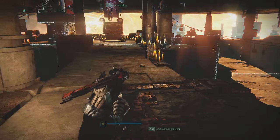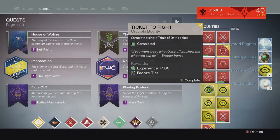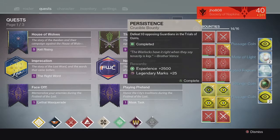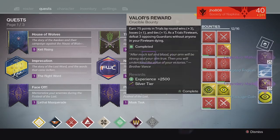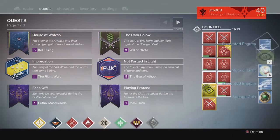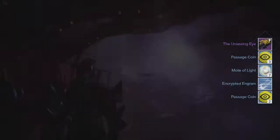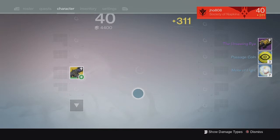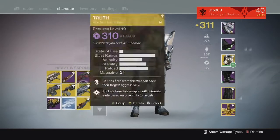Going into the tier bounties for my Titan — bronze tier we got the same passage coins and motes of light. For the next two you get your usual legendary marks, and for the silver tier we ended up getting no exotic once again, just some more passage coins and motes of light. For the gold tier we got the machine gun, the Unseeing Eye, and it came in at 307, so not bad.